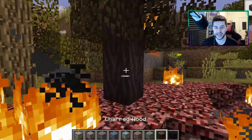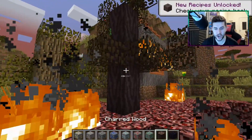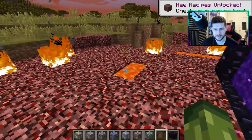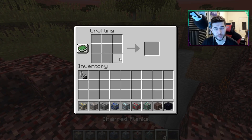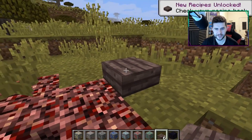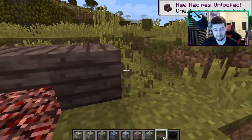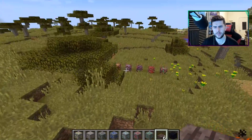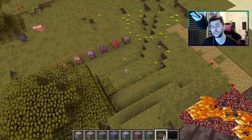The trees change — they change to charred wood. We have a crafting table over here and charred wood turns into charred planks, which can then turn into charred variations of slabs. I'm guessing stairs will be a possibility as well. Let's break some of these and I'll show you what this offers.